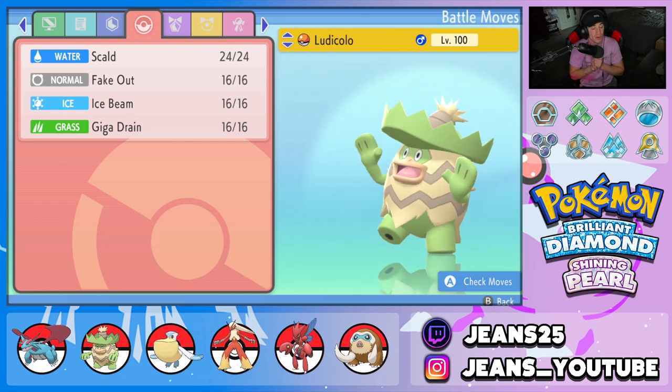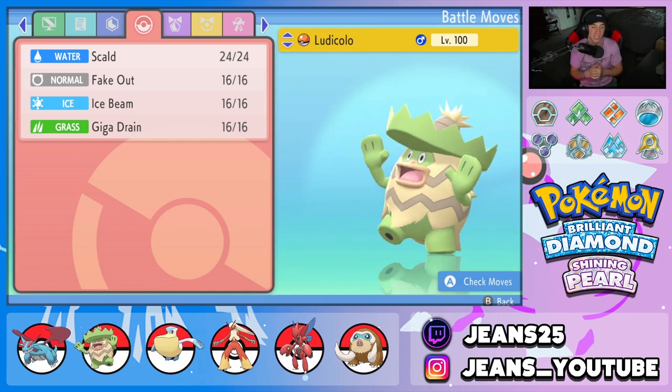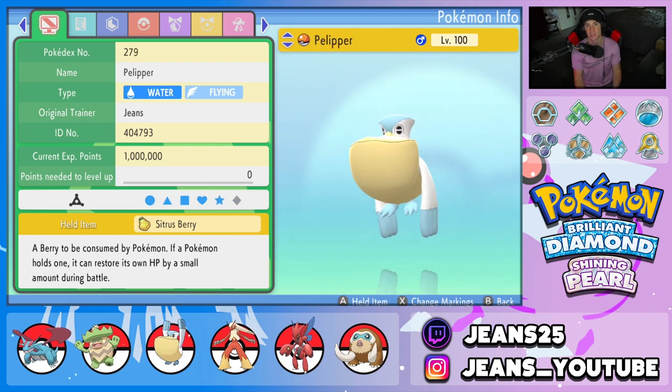Second Pokemon on the squad is Ludicolo, one of the best Pokemon in the rain. We got Scald, Fake Out for flinch control, Ice Beam for coverage, and Giga Drain for another STAB move. Rocking Swift Swim as its ability to double the speed stat in the rain, and the Expert Belt as item to make super effective moves do a little bit more damage.